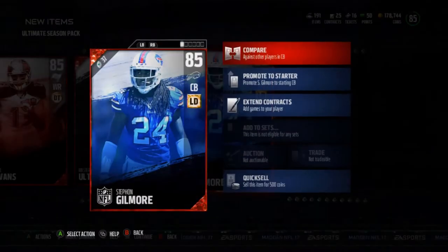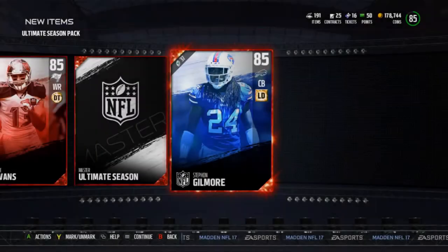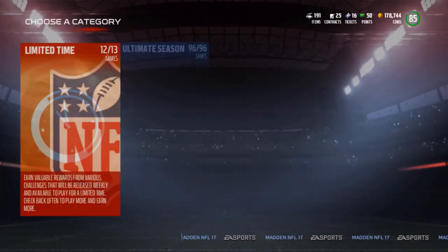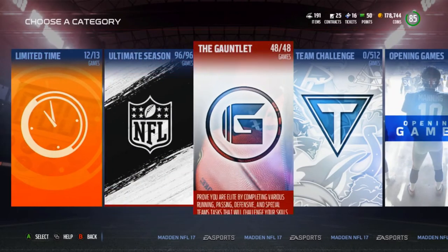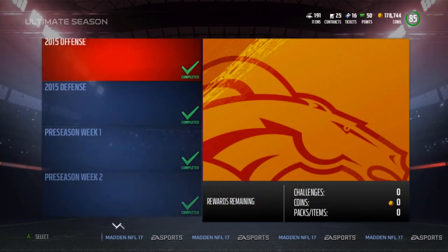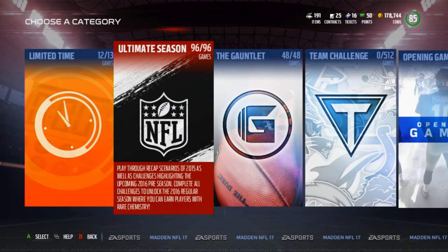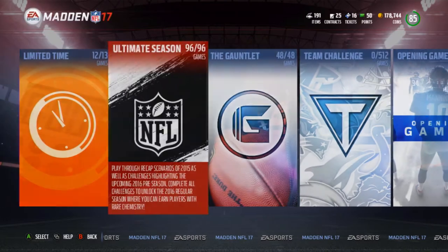I'm really happy about getting Stefan Gilmore because I actually really need him for my team. He's got really good stats for what I want - press and man coverage, and speed mostly - and he's got exactly those stats. He'll play second corner across from Joe Hayden. He might actually take over first because I just like how he plays, and so that is the Ultimate Seasons for the preseason.